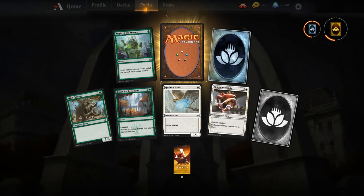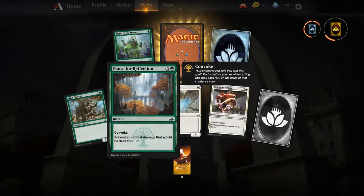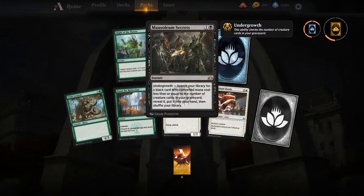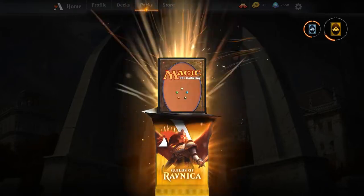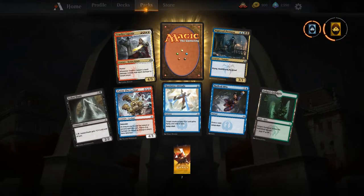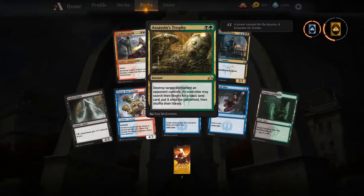We didn't see Adeliz in our packs, but Adeliz is going to be pretty cool. Might of the Masses — a good pump spell in tokens decks. Pause for Reflection — might be a good replacement in turbo-fog decks. Another Mausoleum Secrets. And another Truefire Captain — the combo deck is coming together!